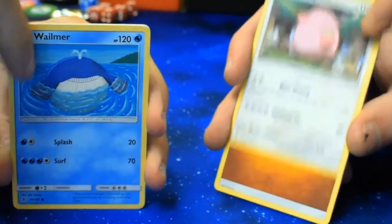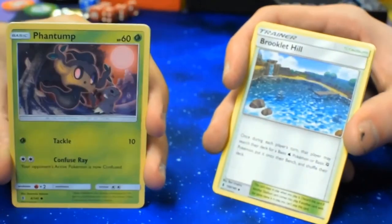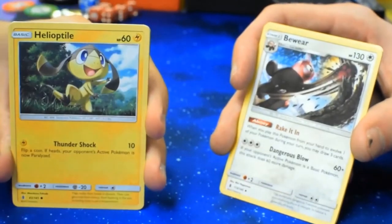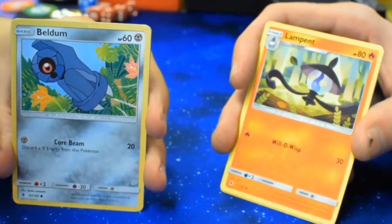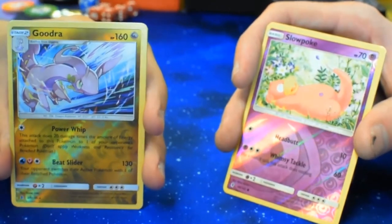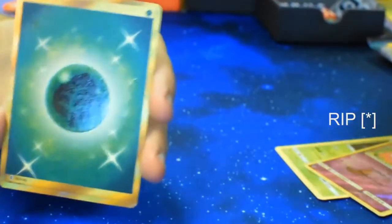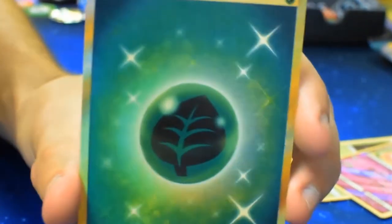A Fighting Energy. Stufful. I've got Brooklet Hill — and this is a super, super hyped card at the moment. Grass-type Phantom. I've got Bewear. I've got this dude — Helioptile. Lampent. Beldum. I've got a Reverse Slowpoke. And in the back... Adam has just pulled a Secret Rare Grass Energy!